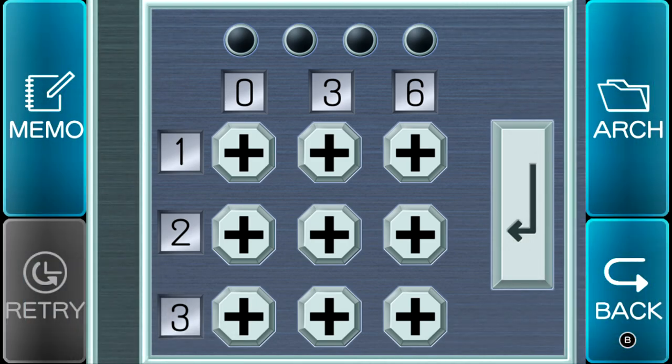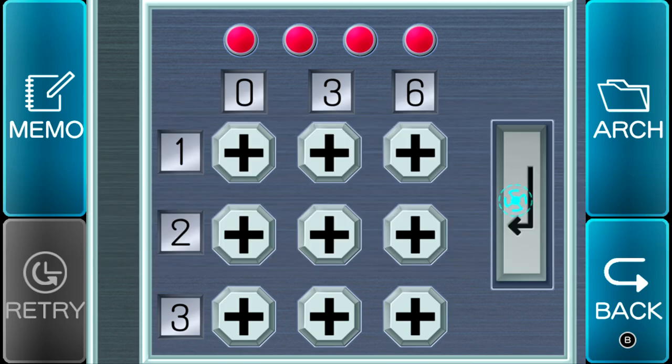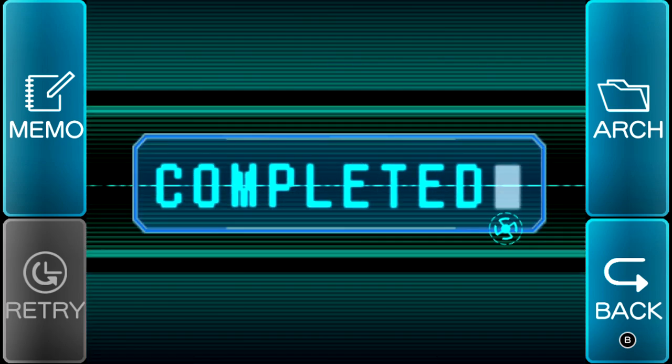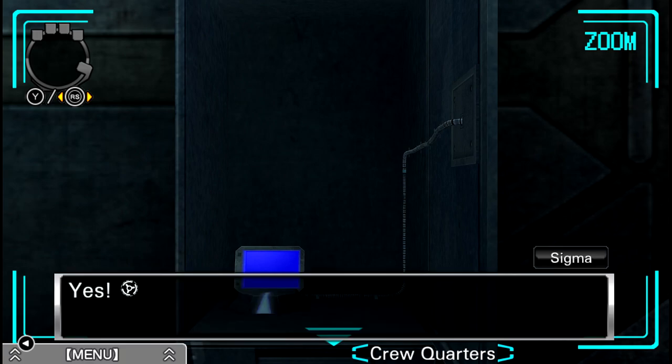I don't think that's gonna be it, but we can try it. Since the triangle was upside down, maybe the 9 was actually upside down, so we'll do 6 again, and then 8. Never mind. 1, 6, 8, 9. 1, 6, 8, 9. Okay, sure. Yeah, it opened!